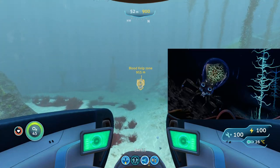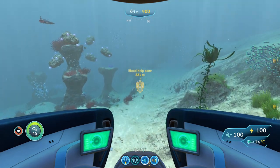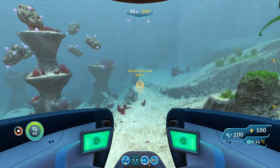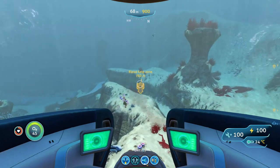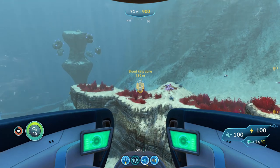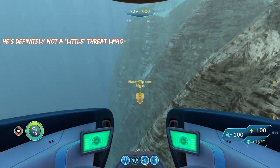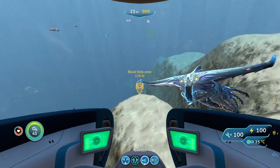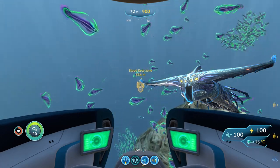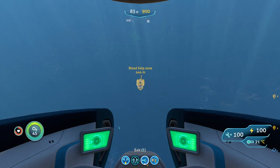One of the biggest threats here is the crab squid, which can let off an EMP that disables your vehicle electronics. An easy way to avoid it is staying super far above or super far below it, since the EMP goes out horizontally. You can also hit it with the stasis rifle if you're fast enough. The ghost leviathan is the biggest threat of all — it typically stays near the top of the biome but can move toward the bottom. Use the stasis rifle before it attacks you, and be extremely wary since it can tear up you and your prawn suit quickly.